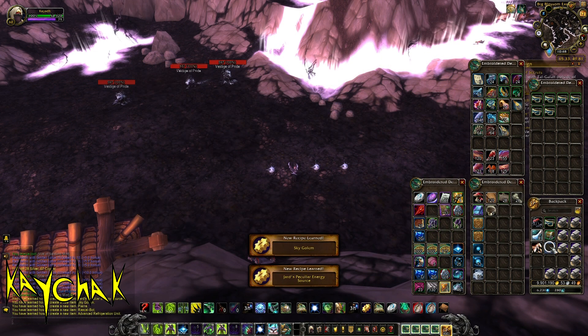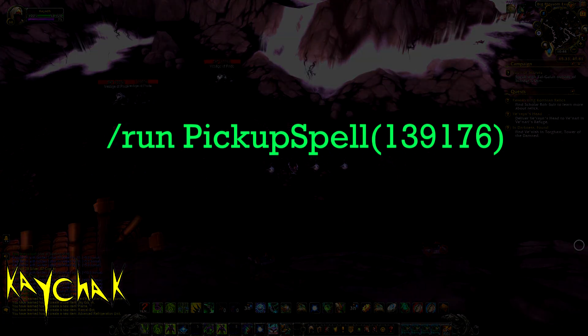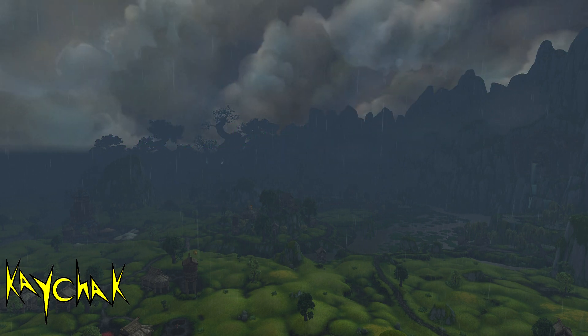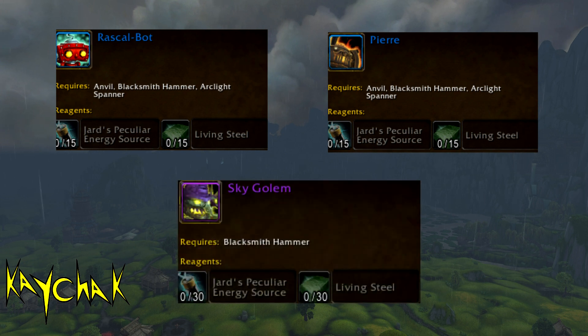Once a day you can run this macro and turn 10 Ghost Iron Bars into a Jards. We're going to use these Jards to create one of two different pets or the Sky Golem mount, along with Living Steel.